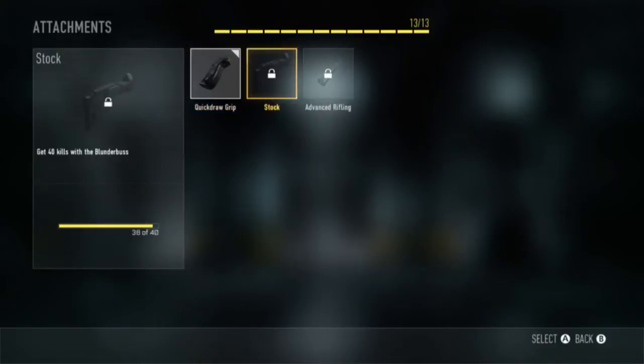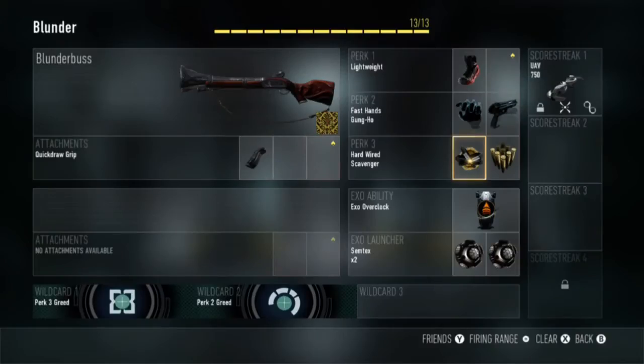So this is a Blunderbuss. I've got Quickdraw Grip. When I unlock the other attachments, I'm going to put on Advanced Rifling in the stock so I don't have to get all these hit markers again. I have Lightweight as my Perk 1 just so I can run faster, and Fast Hands as my Perk 2, and also Gung-Ho.